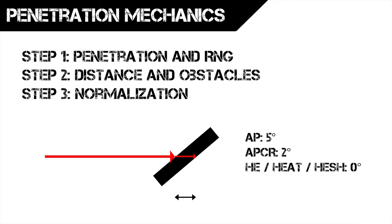When your shell goes through angled armor, there's an automatic normalization that happens, making the shell travel at a better angle automatically. The amount of normalization depends on the shell type: an AP shell gets 5 degrees of normalization, APCR shells get 2 degrees, and high explosive shells get none. It's really important — it gives you a slight advantage when firing armor-piercing shells.